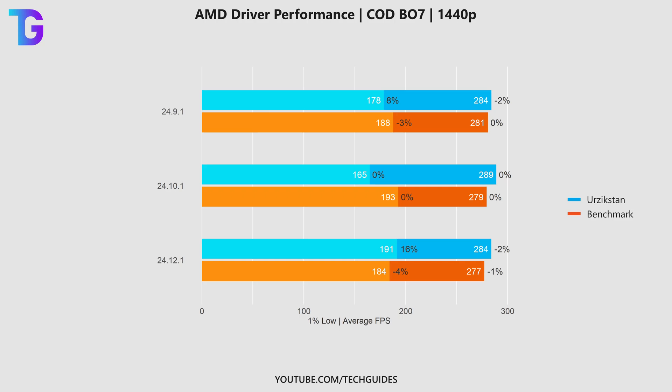Then we have the one from October in the middle, which is the first one where Black Ops 6 was officially supported, and finally the one from December at the very bottom. When we focus on the orange bars for the Black Ops 6 multiplayer segment, it's actually really hard to find a pattern other than the average FPS seems to degrade slightly with each new driver, while the 1% lows just jump around. Looking at the blue bars for Urzikstan, don't overinterpret the 1% lows — focus on the averages. Performance is pretty much identical, though the December driver looks slightly worse than October's, but the differences are very small.